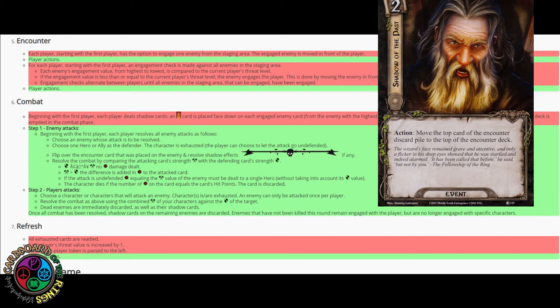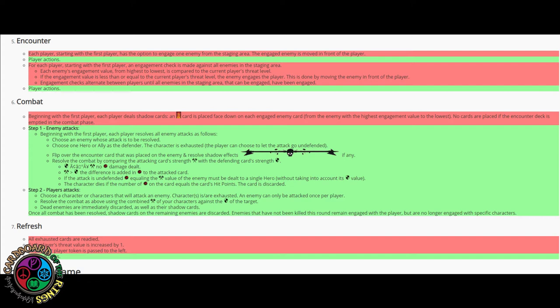It makes it so that you can have a pretty easy round in solo — you know what card you're going to be up against. It's a two-cost neutral event. I think it's a little underrated, because you can really set up a nice easy turn if you get the right card on top of your deck. Remember, you can choose the order in which you discard the enemy and shadow card of a just-defeated enemy, and the shadow card of an enemy still engaged with you could also be the card you move to the top of the encounter deck.